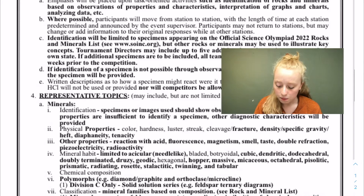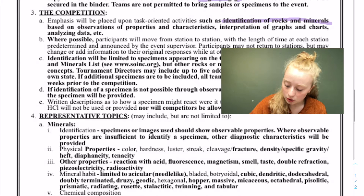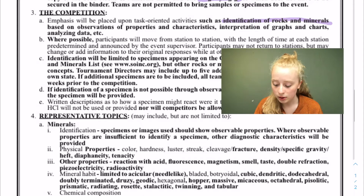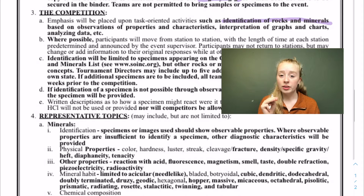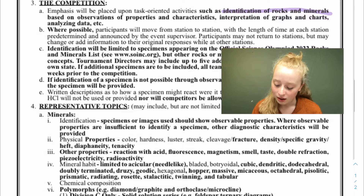Emphasis will be placed on task-oriented activities. You're going to identify rocks and minerals based on observations like properties and characteristics. One thing you need to know on this test: never ever judge what a mineral is based on its color. There are a few exceptions, but that is a horrible way to identify something because there are so many variations.